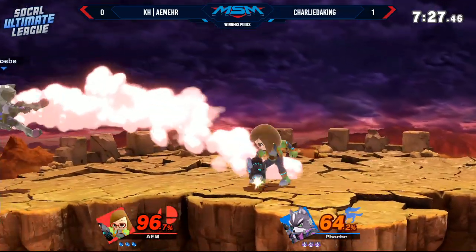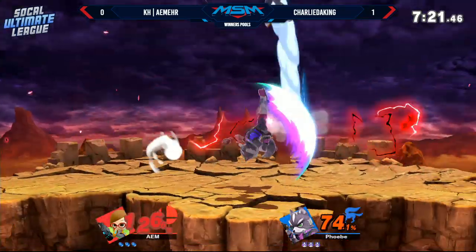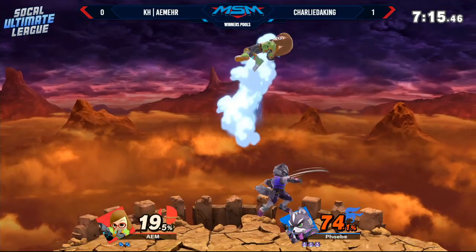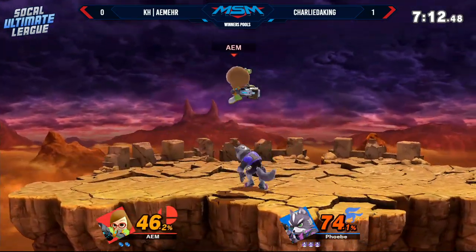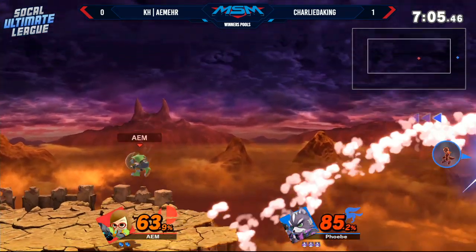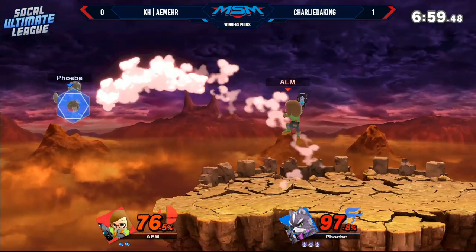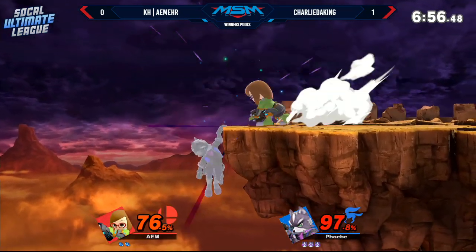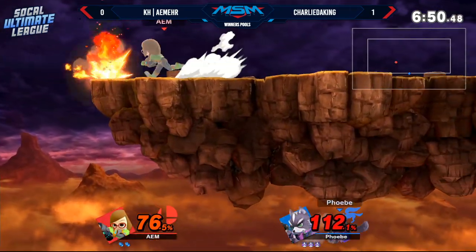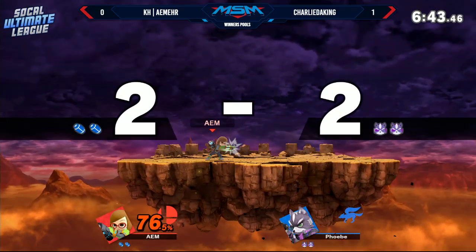Good avoidance of the up-B there. That up smash every single time — if you're over 100, just expect it. It's kind of hard to avoid because you also have to factor getting hit by nair and then the possibility of getting hit by back air. Very nice catch on the up-B, good grab too. Another fair just missing the hitbox before he lands. Fourth throw — I don't think Gunner has any kill throws, but we're going to do it anyway.